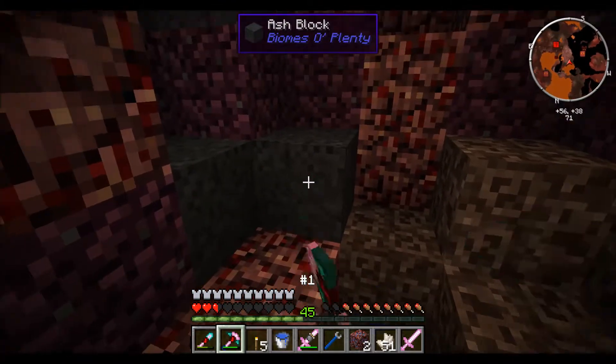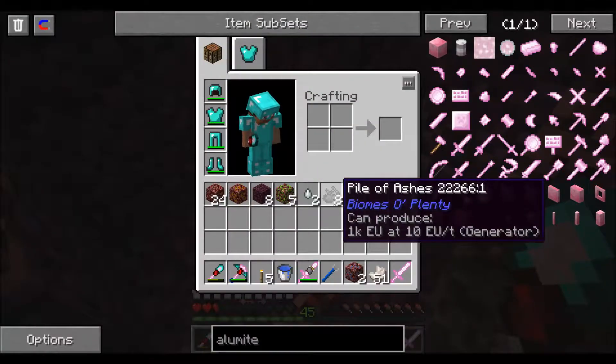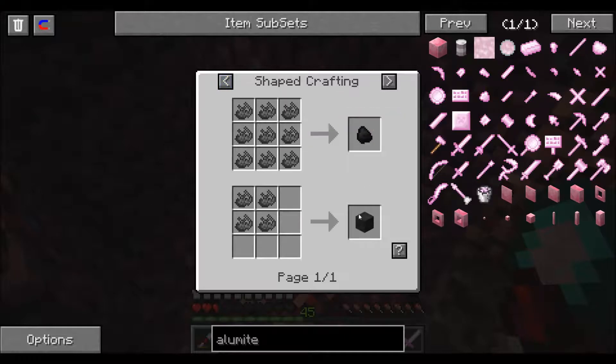Ash block — oh, you make coal out of it. That's pretty cool I guess. Not really much you can do with it.